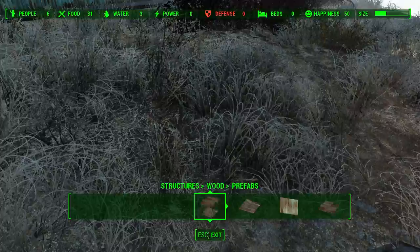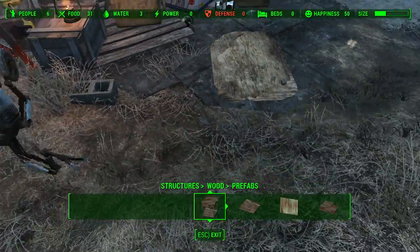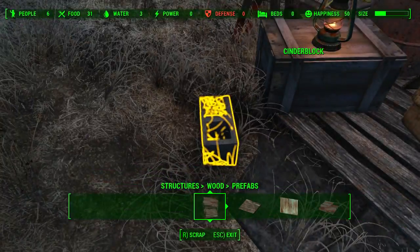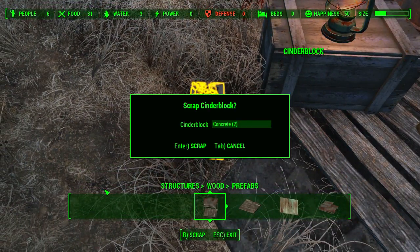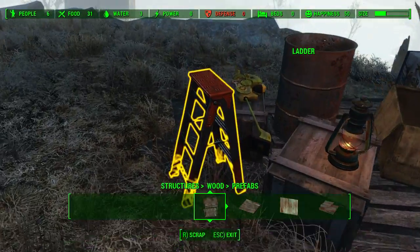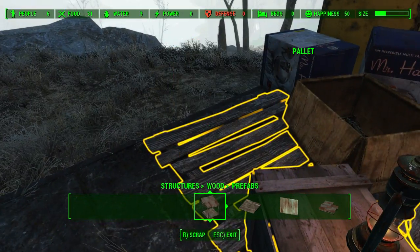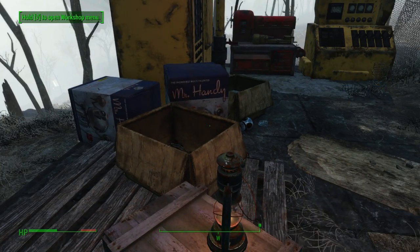Another thing you can do in workshop mode is find certain items just lying around that are useless and scrap them to get resources. For example, this cinder block — you look at it so it turns yellow, hit R to scrap, and it tells you what you'll get for it, then hit Enter to actually scrap it. I've set up a mouse shortcut that automatically hits R and then Enter, so I can quickly scrap things like this weed whacker, this wood, this barrel — no problem.